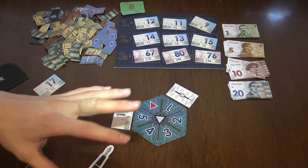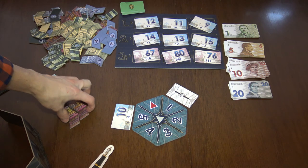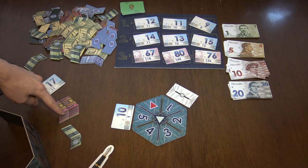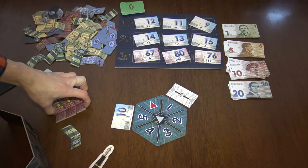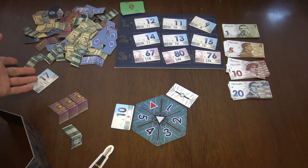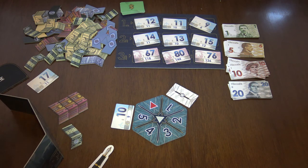The players who go bankrupt are out of the game, and everyone else will score points. They score points based on the industry tiles and their level — for example, second level scores three points, third level scores six points, and so on. You add up all the levels of your tiles, plus extra points for however much money you still have left behind your screen.